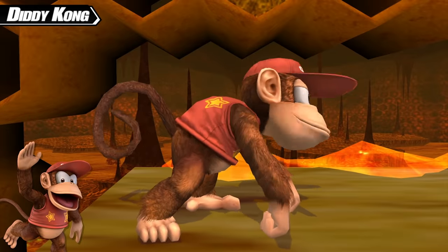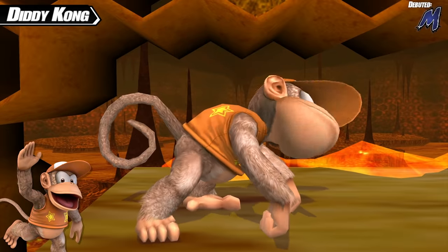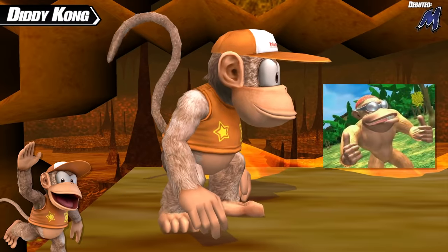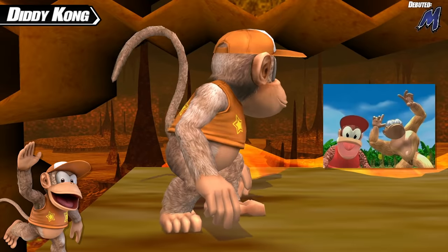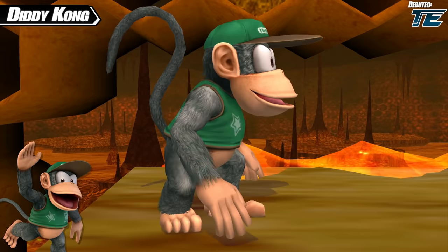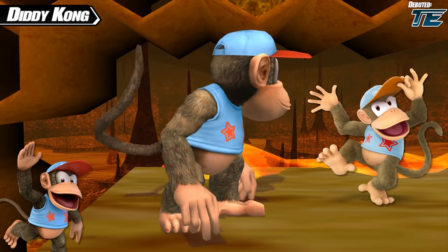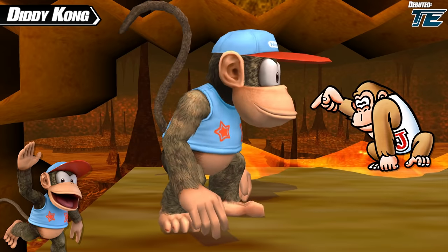Next we have DK's little buddy, Diddy Kong. Diddy's first new color scheme was added in Project M, giving him orange clothing and some tan fur — based off of Funky Kong from the Donkey Kong Country TV show, which definitely took its liberties with Funky's design. The green costume is original for Project M as well, a counter to the more lime green color Diddy has in the base game. Next is a gray color scheme directly brought over from one of Diddy Kong's costumes in Smash 4 and Ultimate, which itself is a reference to Donkey Kong Jr. and his color scheme in Donkey Kong Jr. Math.